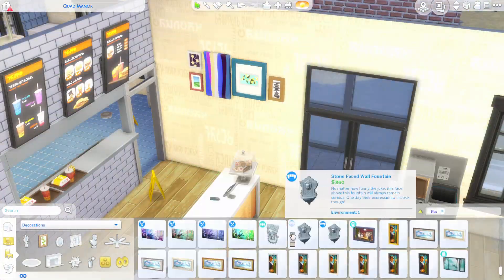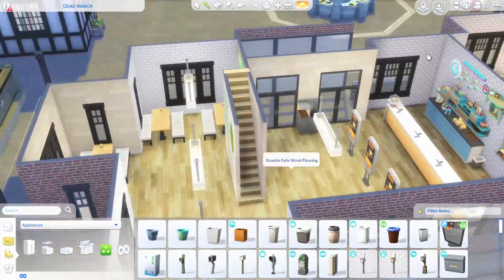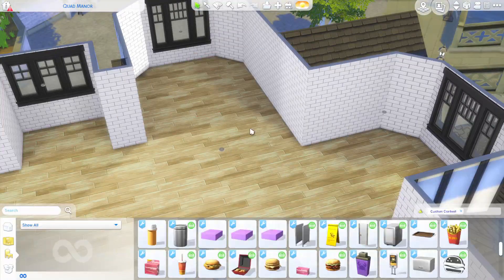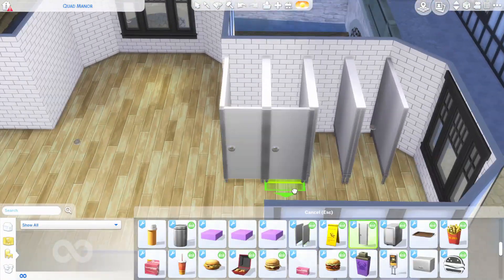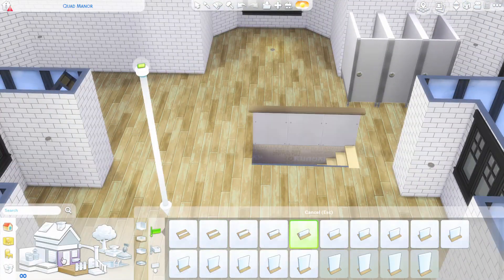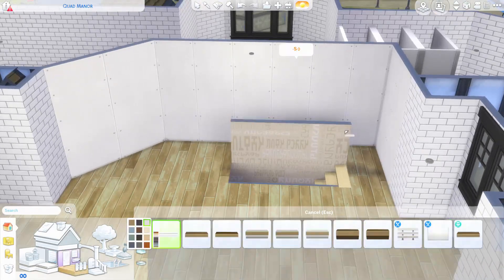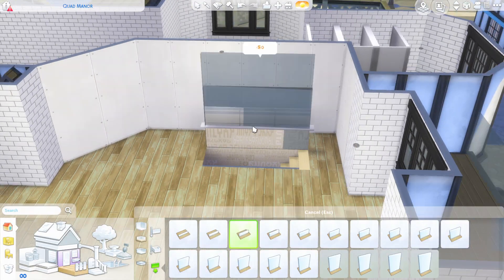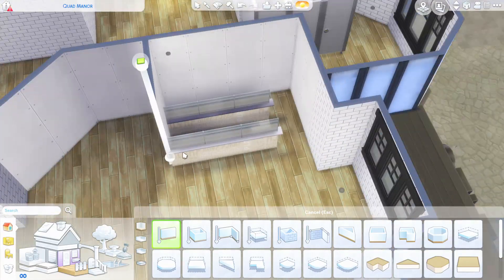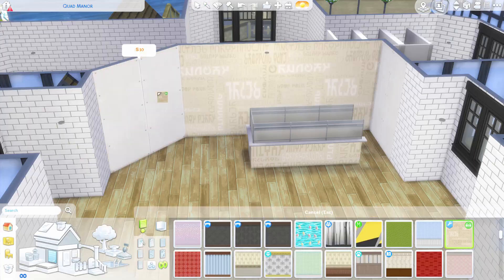Now I'm just adding some more funky artwork and dotting it about. We go up to the upstairs where the toilets are and — oh my God — we get urinals with this pack. Look at the cubicles. Why don't we get this with The Sims? Look how good that is, it just makes sense. It's usable and they're not huge — they take up one tile, these cubicles. I just really enjoyed this.